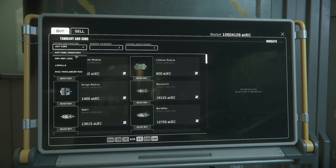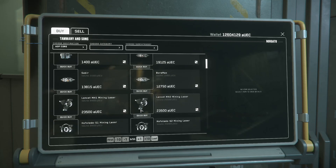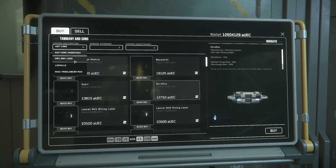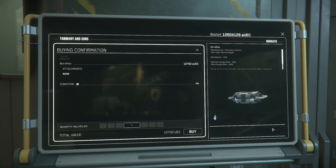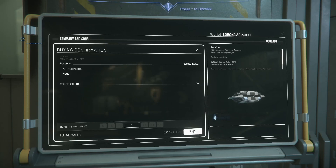So right now it's set for my core. If I try to buy this mining gadget, you see right here 'insufficient volume' — it won't let me buy it. That's because it's trying to put it into my core, which it won't fit. But now if I put it to say Loraville, I can buy it no problem. Or I can actually set it directly to my ship and I'll be able to buy it no problem.